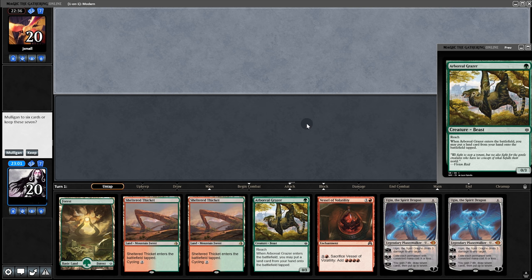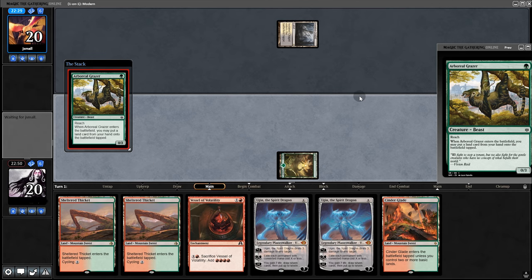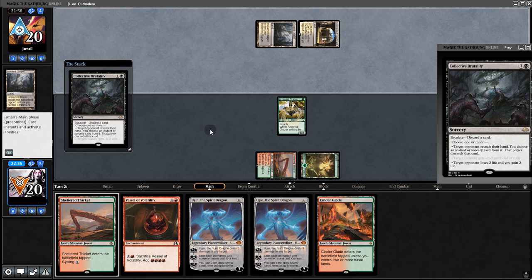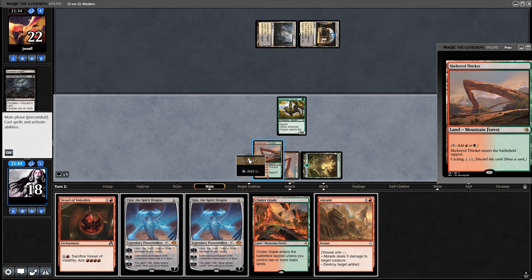Opening hand, we got the Grazer — pretty good turn one play. We'll keep. Pull another land, start with the Grazer and pass back. Opponent plays Collective Brutality — oh no, they got us. We're so evil. Play a Thicket and a Vessel, back to opponent.